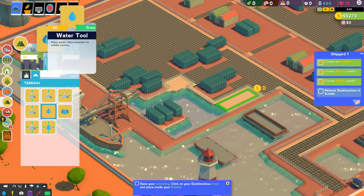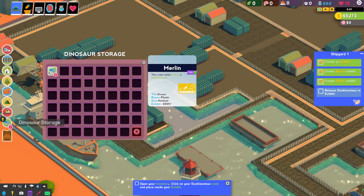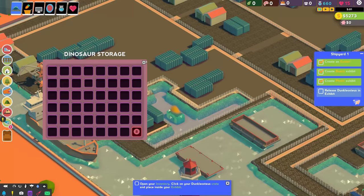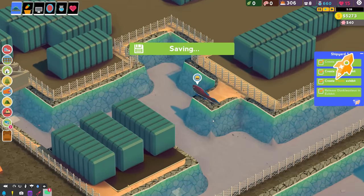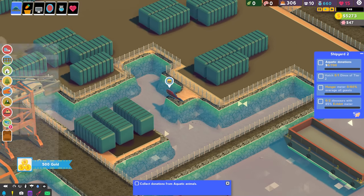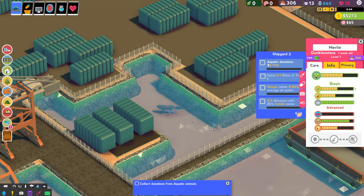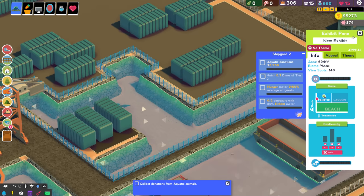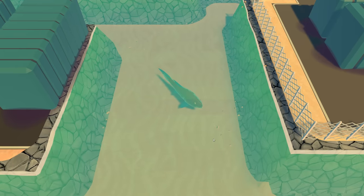There we go - you can see it just became a photic habitat. I tried this a moment ago and it broke and the Dunkleosteus never released, so I haven't been further than this. Let's try again. Hey, there we go - into the water, buddy! Fantastic. Now please expand your temporary park into a wonderful place for dinos to live. The exhibit is 694 - bigger than I thought! And there we go, ladies and gentlemen, we have Merlin the Dunkleosteus - an absolute hero.